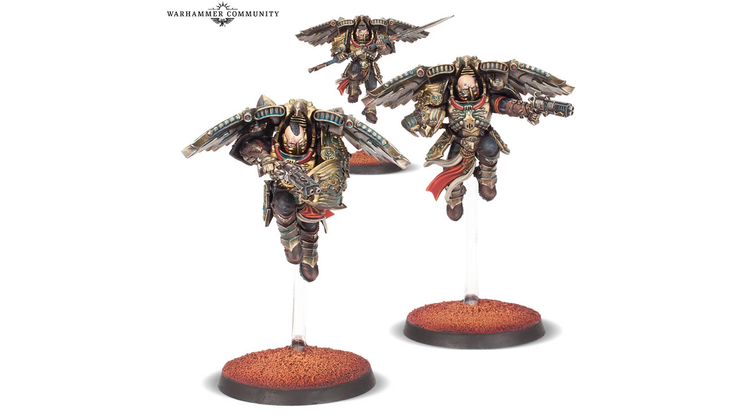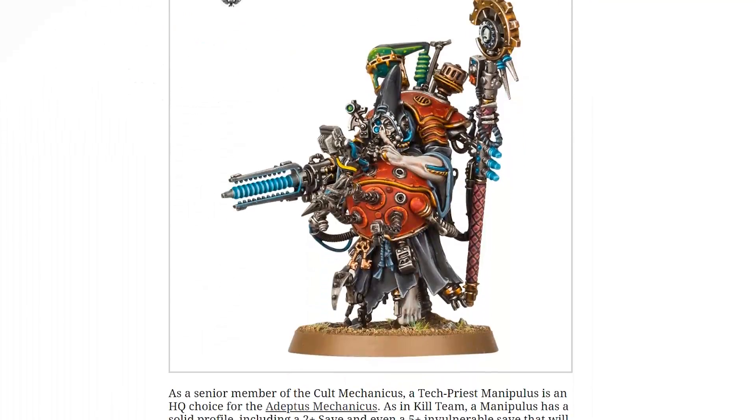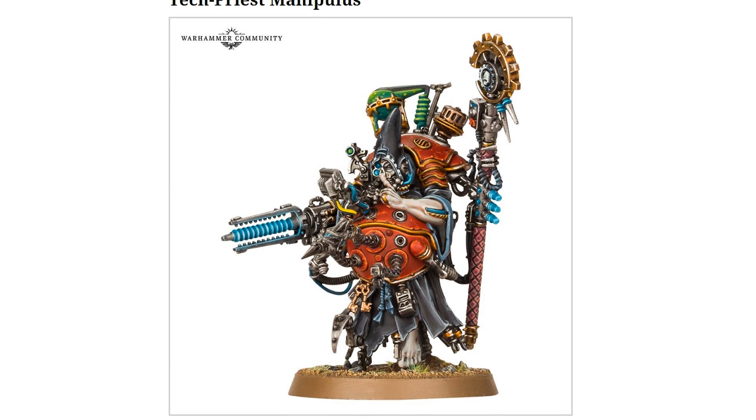We also have some datasheets — new character datasheets for the Kill Team Starter sets, the Theta-7 Aquisitus and Starn's Disciples. So we'll have a look at the Tech Priest Manipulus first. Ridiculous model, I really like it, it's creepy as hell. The whole finger-in-front-of-the-mouth thing is really off. He's a chunky lad as well, but that's fine.